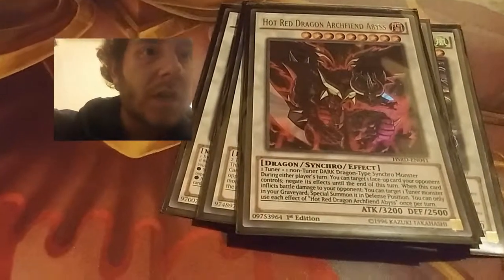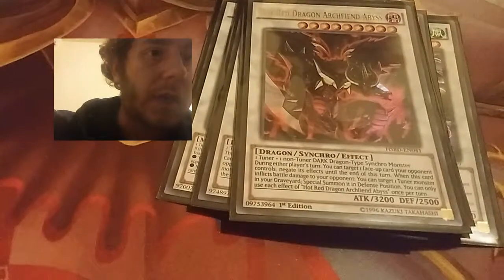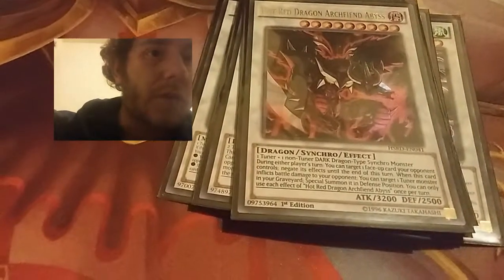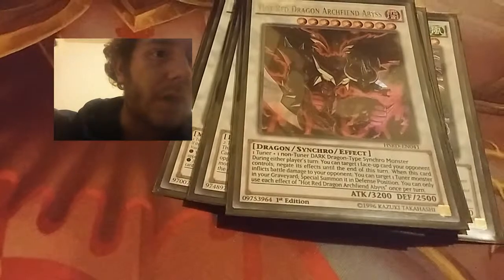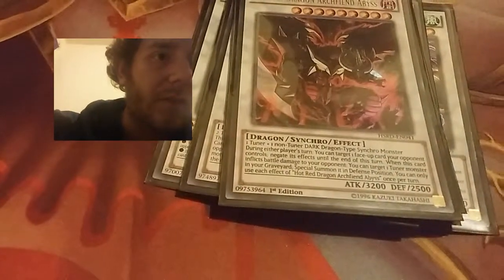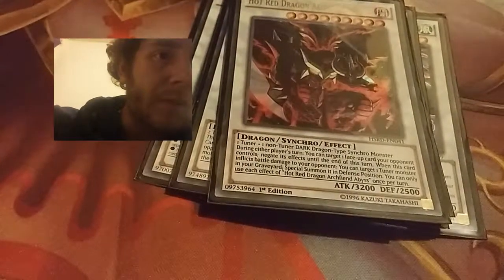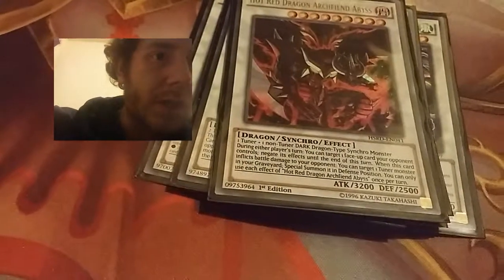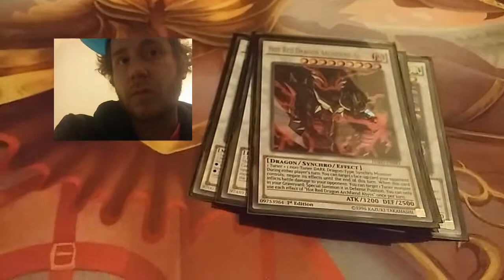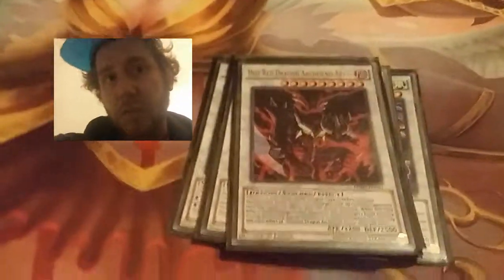Next is Hot Red Dragon Archfiend Abyss. You need one Tuner and one or more non-Tuner Dark Dragon-type Synchro Monsters. During either player's turn, I can target one card my opponent controls to negate its effects until the end of the turn. And when it inflicts battle damage to my opponent, I can target one Tuner monster in the graveyard and Special Summon it. So basically I have him out, I can bring out Red-Eyed Dice and Synchro Summon into the next monster.